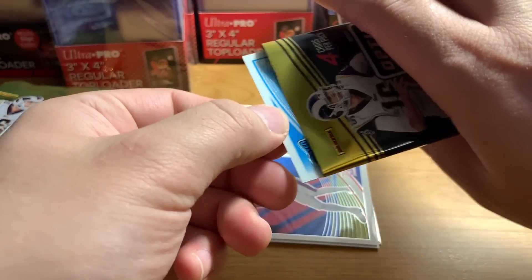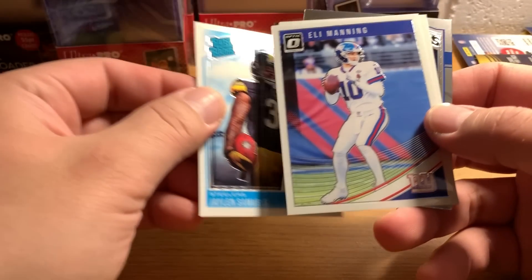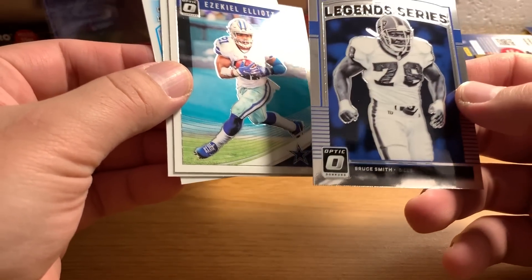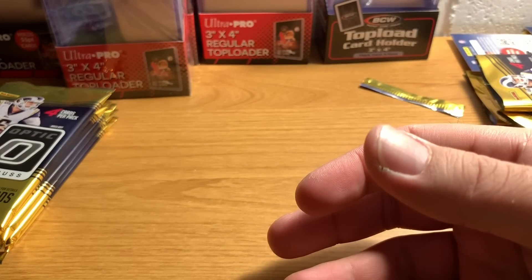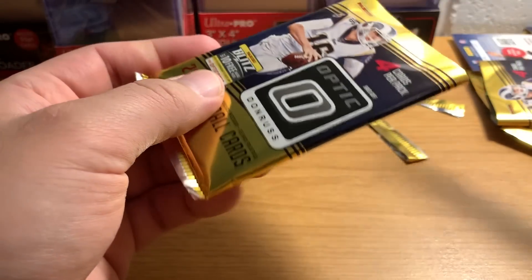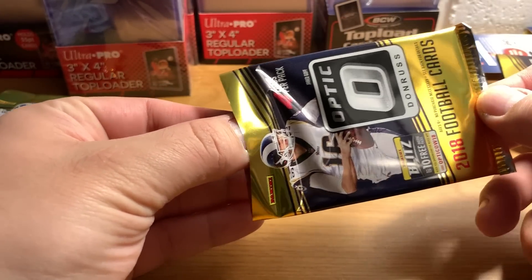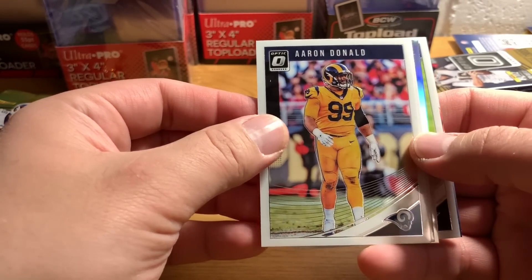Oh, Jalen Samuels, great rookie. Eli Manning, base. And Bruce Smith — haha! As you may know if you've watched this channel, I'm a pretty big Bills fan, or was a big Bills fan back in the 90s. So it's fun to see Bruce Smith on a card.